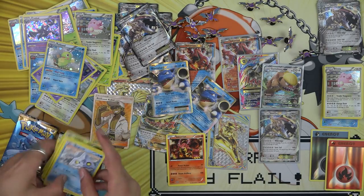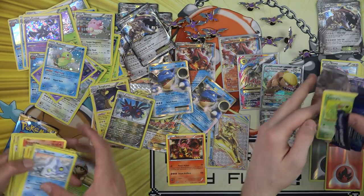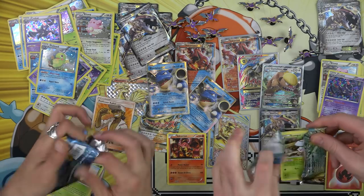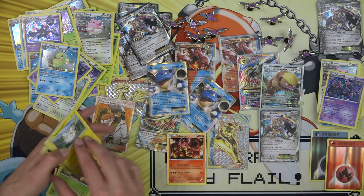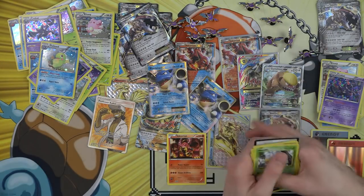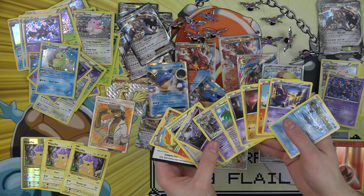Another holo rare — so many holo rares this time. Another white code. Same holo. Zapados, Zapados. This is my last chance — it's a white code. Was every pack in this a white code? Four out of five were white codes. Another holo rare — four white codes, three of them were holo rares. Such a tease. Maybe this is not a great product. We're only opening eleven of them, which is what — 55 packs. We didn't do the worst, we just didn't get anything fun.